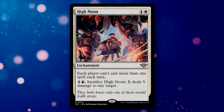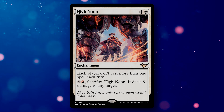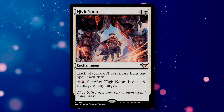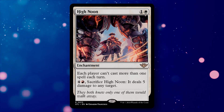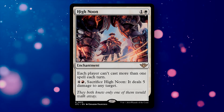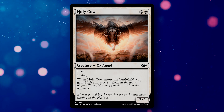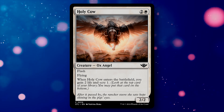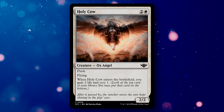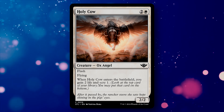High Noon is a 2-mana enchantment where each player cannot cast more than one spell each turn. For 4 and a red, you can sacrifice it to deal 5 damage to any target. It's another Rule of Law-style stax piece that can slow games down, though it does add a red color identity. Now, it's not anything to write home about, but I personally love Holy Cow — an ox angel. Some Magic players are stoic and serious, but I love silly puns like this. I only wish it were an uncommon so I could build a PDH deck around it.